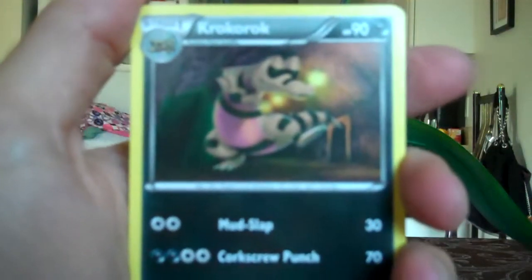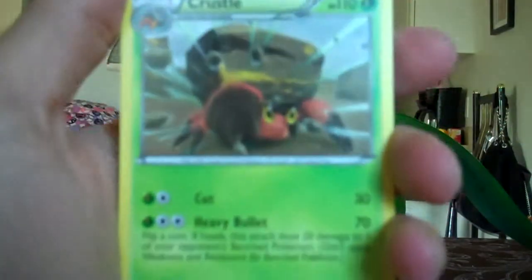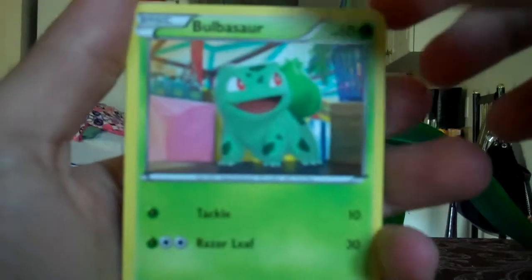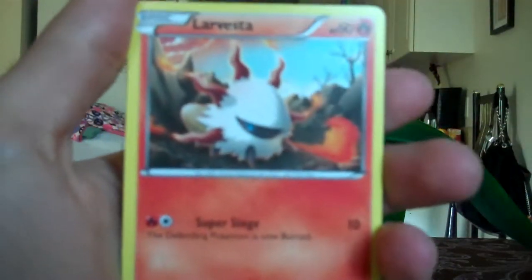Okay, here we go. I got Crocorock, Crustle, Professor Juniper, Bulbasaur, Larvesta,